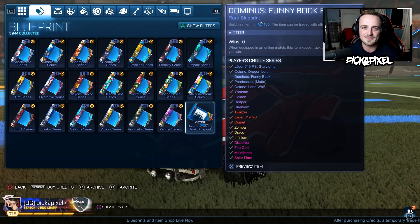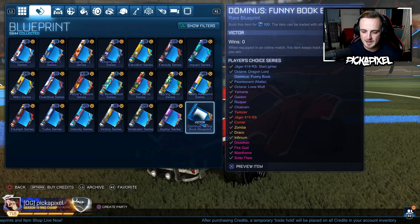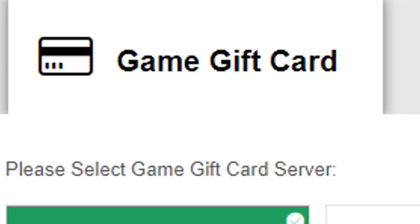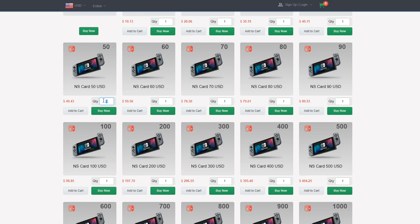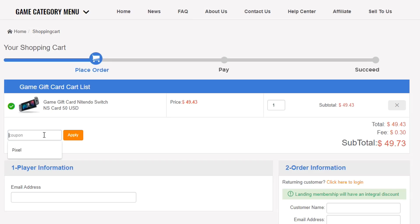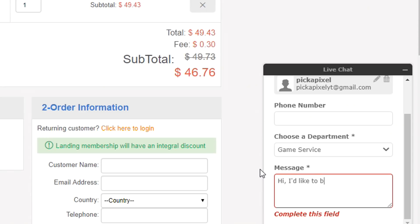Smash a like if you're excited — we're double uploading today and tomorrow because we'll do Rocket Pass 5 content as well. All the new Rocket League update content has been brought to you by lolga.com. You can buy gift cards from their shop for cheaper than they're worth. Use discount code Pixel for 6% off — whether you want V-Bucks in Fortnite or credits in Rocket League, head over to lolga and save yourself some money.